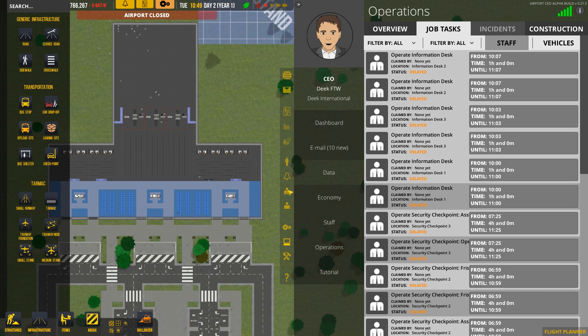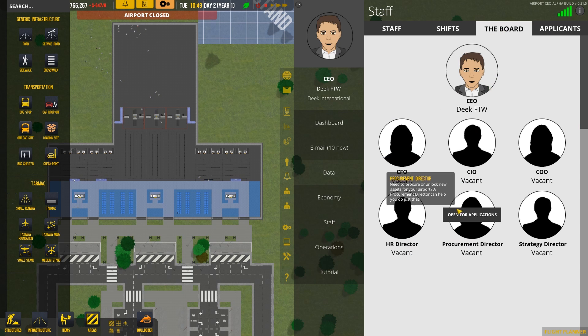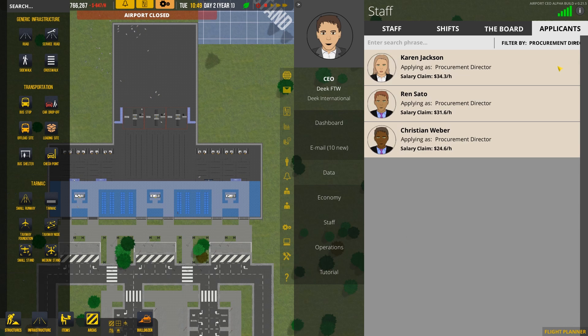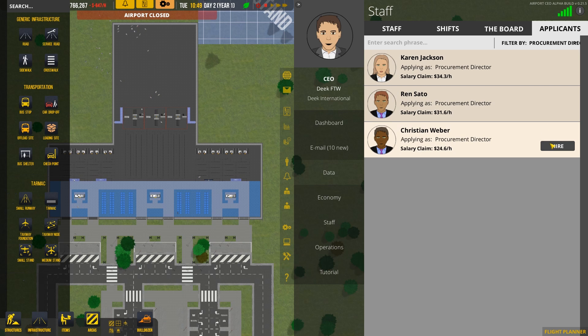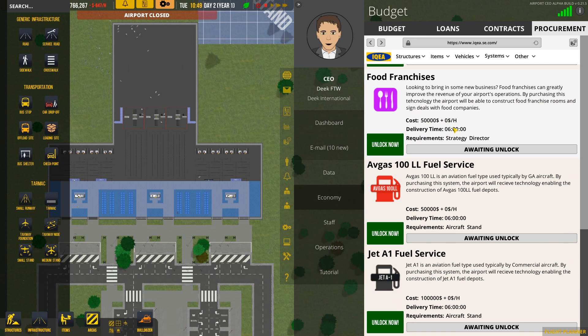The first thing we need to do is get into the procurement tab, which is in the economy tab. But to do that we need a procurement director, so let's go into the staff tab, go to the board, and get the procurement director open for applications. Each candidate has their own unique skill set — handling stress, logic — and I'm not really sure what they do. So let's just hire someone and jump into the procurement tab.